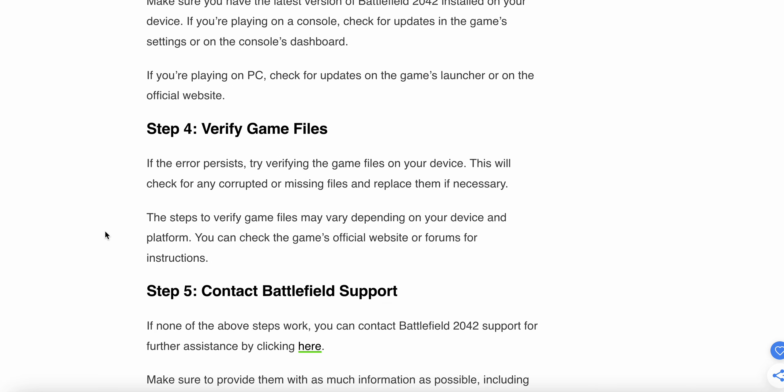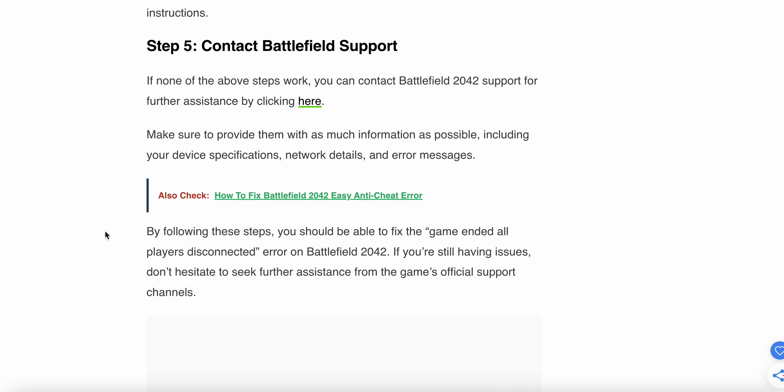The fifth step is to contact Battlefield support. If none of the above steps work, you can contact Battlefield 2042 support for further assistance by clicking here. Make sure to provide them with as much information as possible, including your device specifications, network details, and the error message.